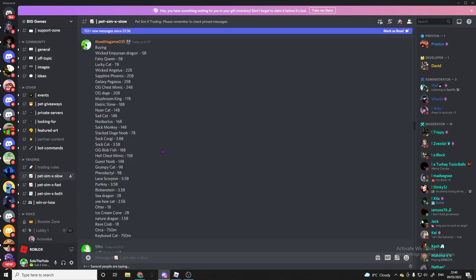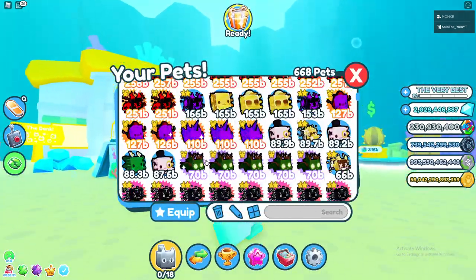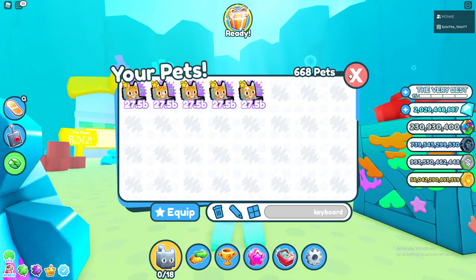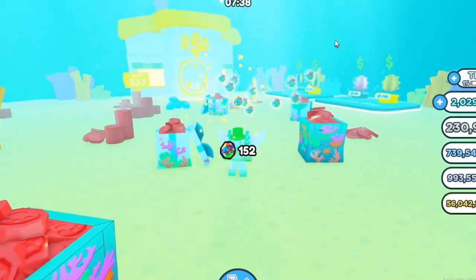I just realized that we can actually sell some of our pets. Let's see what exclusives we have here. We actually do have a lucky cat, a bunch of nature dragons, a rave crab, and five keyboard cats. They're worth a little bit at least. And wait, our next reward is ready, so let's go ahead and open this — and yeah, we got nothing.